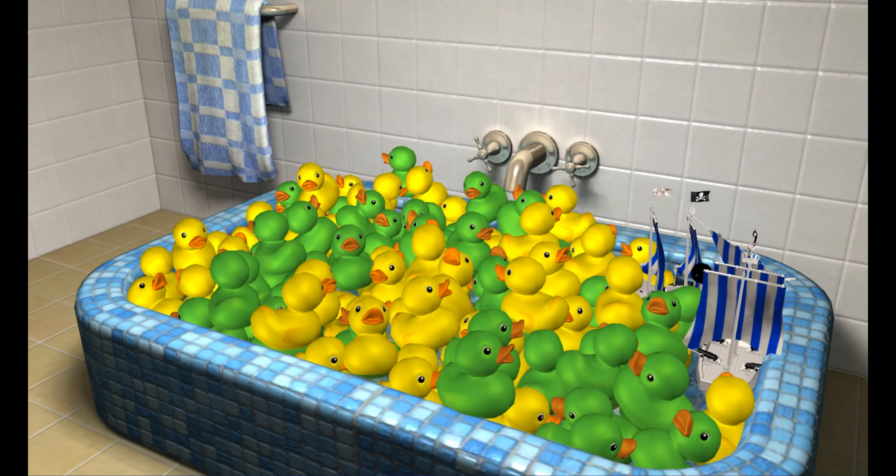There are enemies and obstacles to watch out for, too. Sharks lurk in the tub and they'll gobble up your rubber ducks if you get too close. Tossing them off the map by jumping is an option, but be careful not to lose your precious ducks in the process — they all jump and move at the same time. Additionally, you also have to deal with challenging whirlpools as you progress.